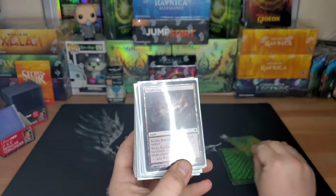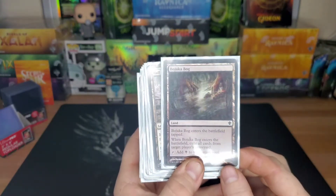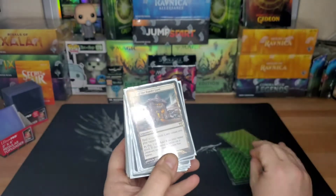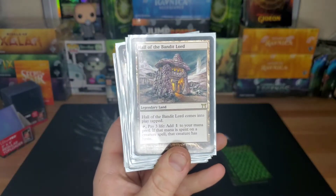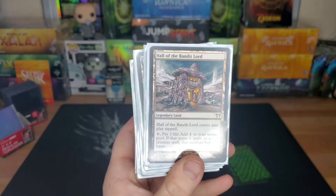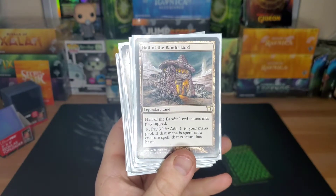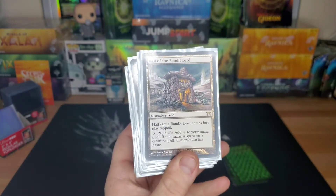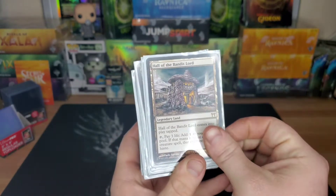Crumbling Necropolis — one of every color. Bojuka Bog — good little land just to get rid of somebody's graveyard if they're playing too much recursion. Hall of the Bandit Lord — if you're running a general that needs haste or creatures that need haste, this card is super useful. You just pay three life and when you use the mana it creates to play a creature spell, that creature comes in with haste. Perfect.